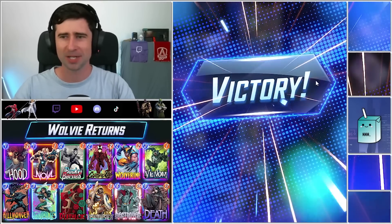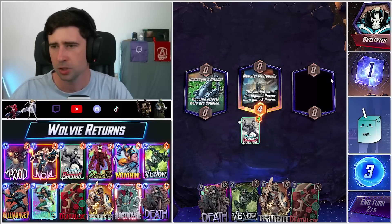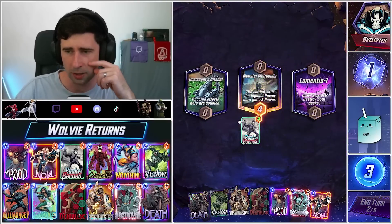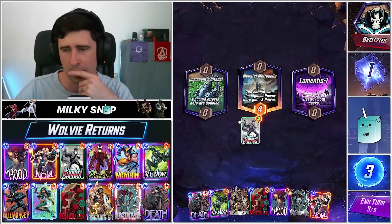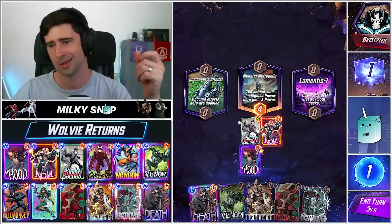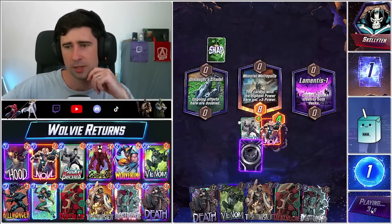Do this — we got Death, Deathlok, Venom, some cool plays. We have Death in hand for this. No Wave — means we're probably not playing Death or Destroyer this game. But what we can do is this and we get an absolutely massive Venom if we line this up well. That's really annoying and very rude. What else could we do? We could do this.